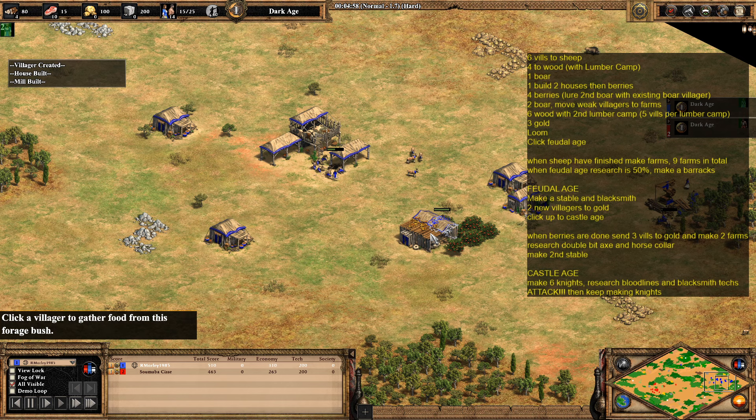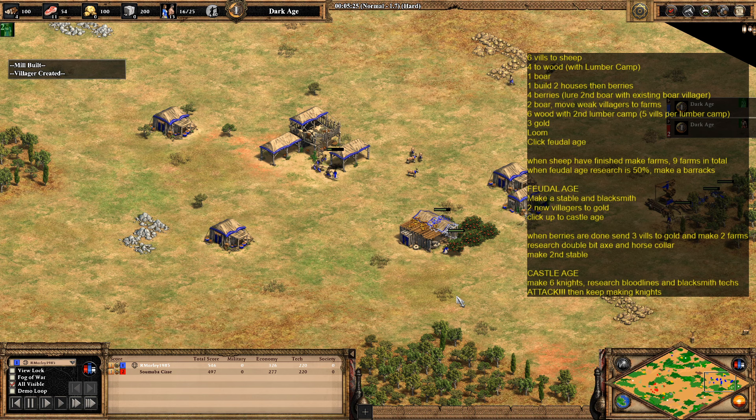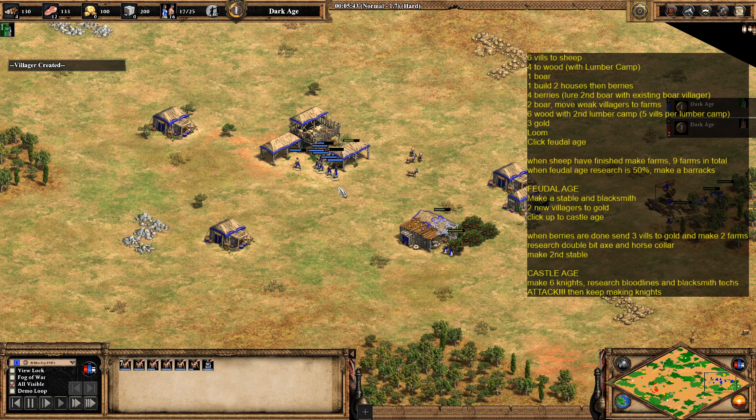The goal is to slow them down and delay their castle age or hamper their economy. Roughly when your food remaining on the boar is around 150, send another villager to lure the second boar and bring it back to the town center. We've now got five villagers on berries, and the next two to come out are going to go to boar.